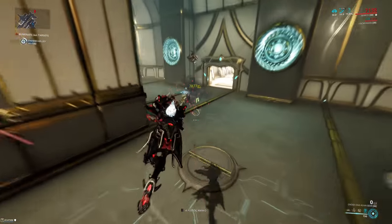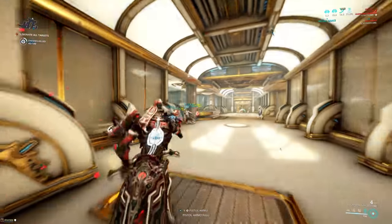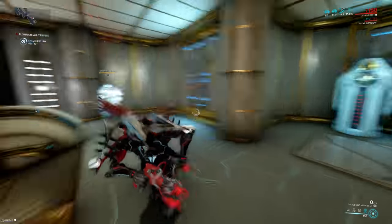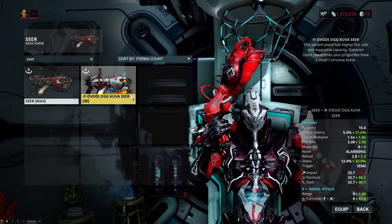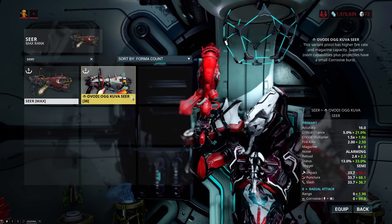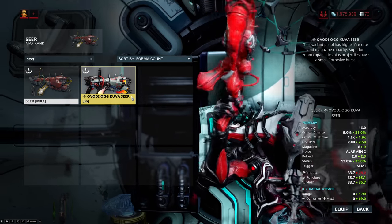While the Kuva Seer is not a hitscan weapon — so the projectiles have travel time — they move incredibly fast, so it's barely even noticeable. And let's also do a quick comparison to the standard Seer, where we can see that it is just better in every way, shape, or form, with the exception of impact damage, which is not actually a bad thing.